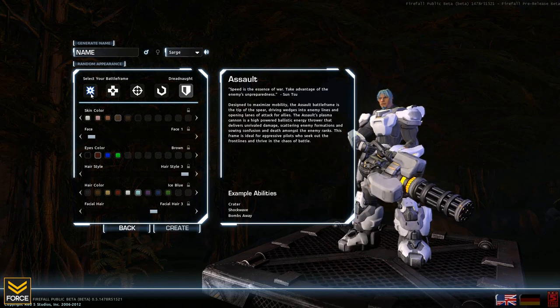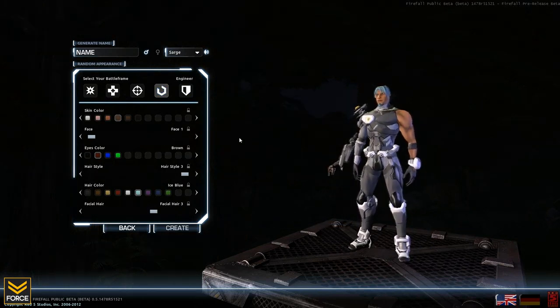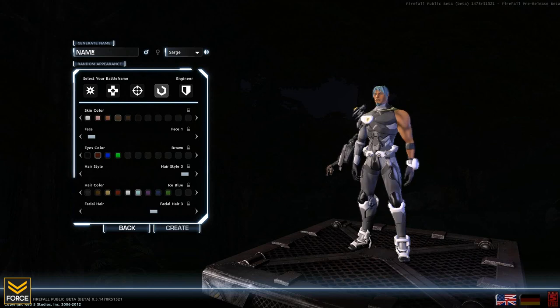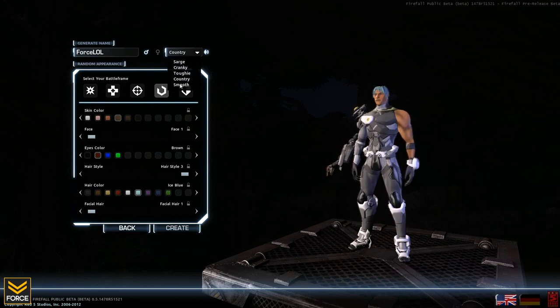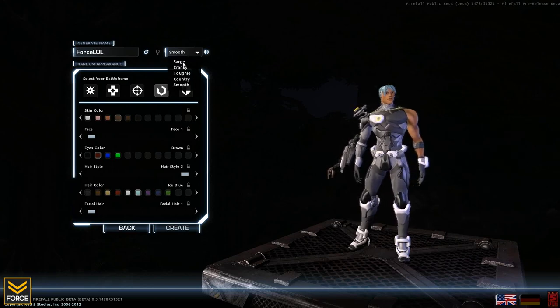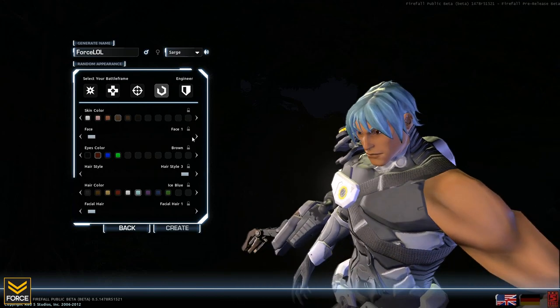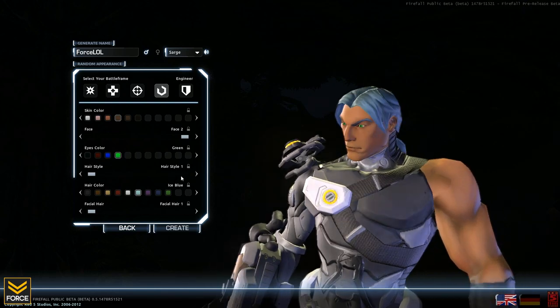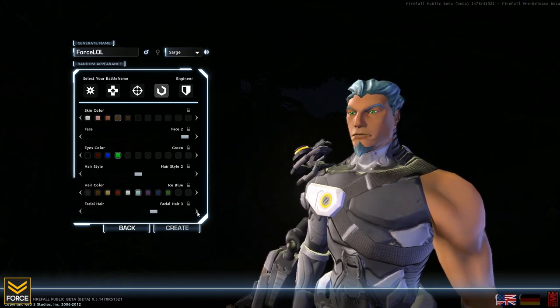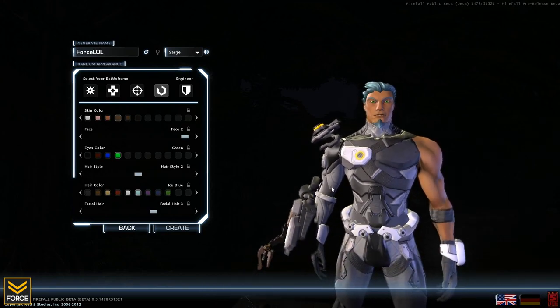In the past I've played as the Assault battle frame, but this time I'm going to try the Engineer. We've got the Engineer selected with a very dark backdrop. We'll enter the name Force Lull, and you have the option to choose between different sexes and different voice types — whenever you say something in-game like after getting a kill, you can change how that sounds. We'll go with the basic Sarge voice, adjust skin tone, facial features — two styles available — eye color, hairstyle, hair color, and give him some facial hair. There is our guy, Force Lull. Let's hop into the first 40 minutes of gameplay.